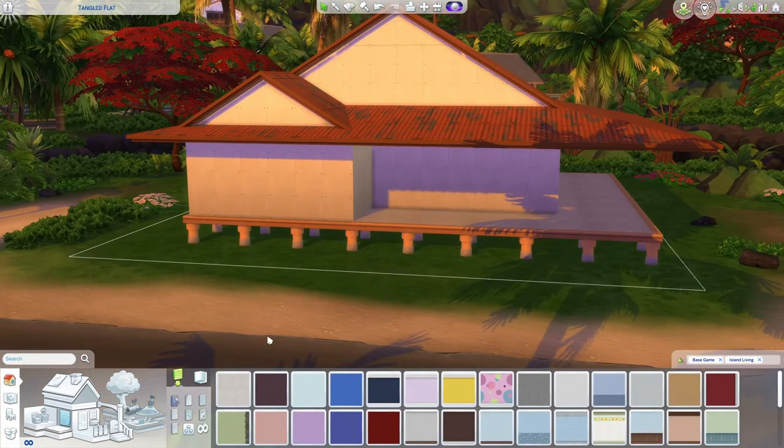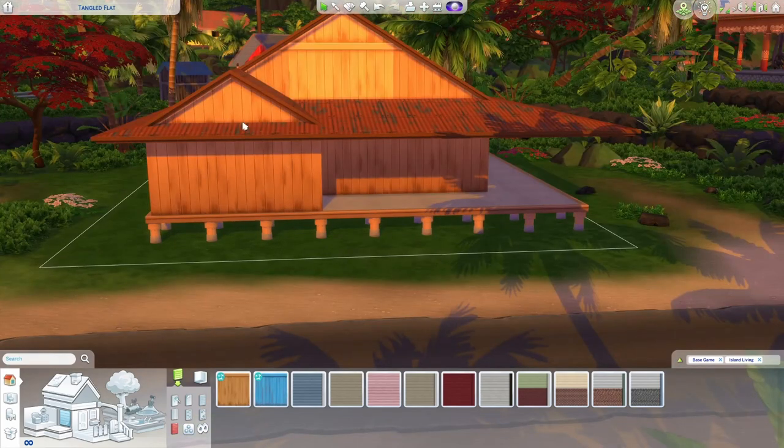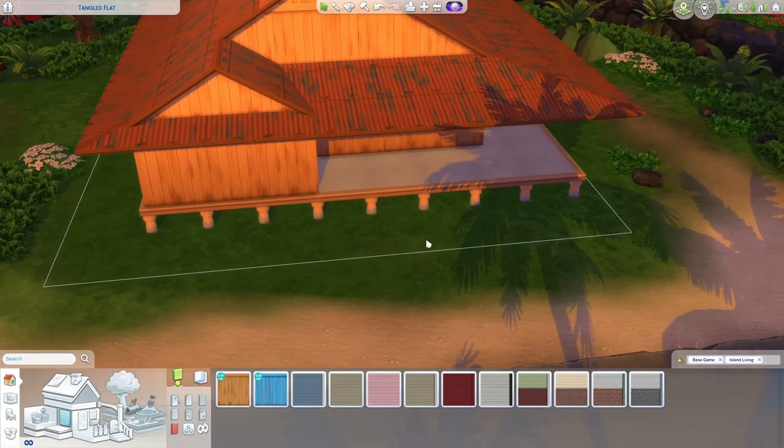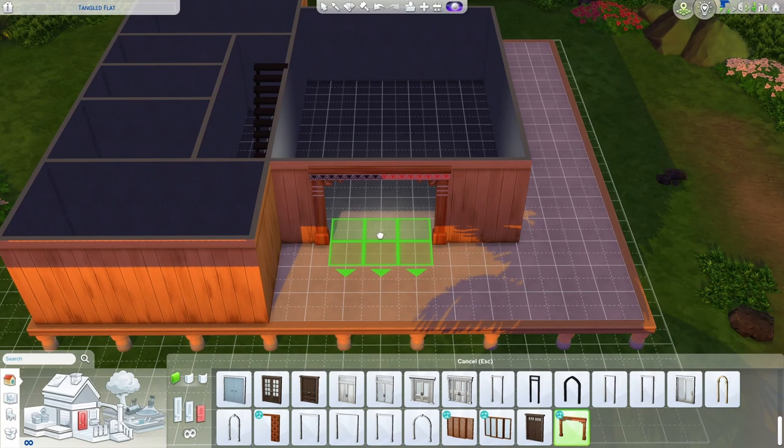For the exterior you can use vertical or horizontal siding — Island Living comes with some great options. You can go with bright colors or muted colors depending on whether you're going for more traditional bright island vibes or trying to keep it more contemporary. This is how I'll be siding my home today.